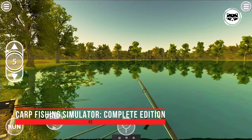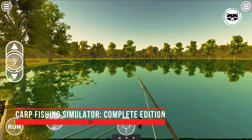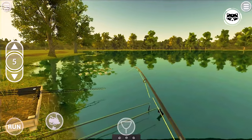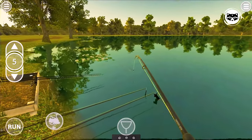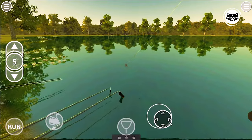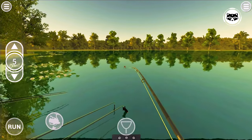Carp Fishing Simulator aims to be the most advanced, authentic fishing experience on the market. Real dynamic weather — changeable weather conditions taken from the real-world location of the venues. Seasons — depending on the month you fish, you'll see seasonal changes which also affect the water and air temperature. Real AI — fish are all completely controlled by complex AI. They are released into the lake and do their own thing.